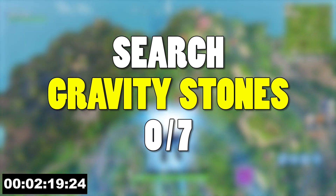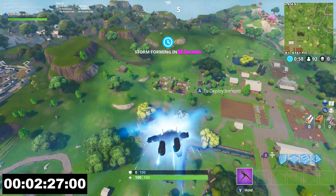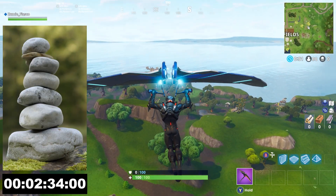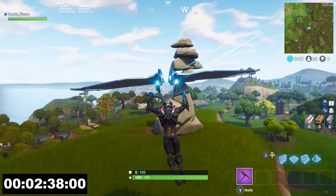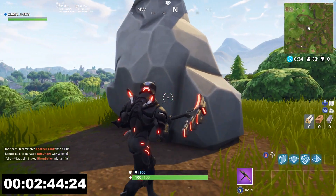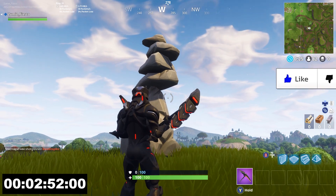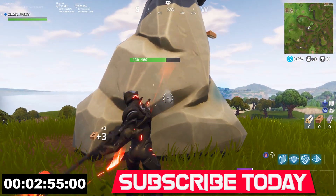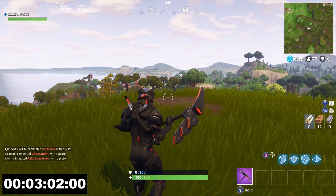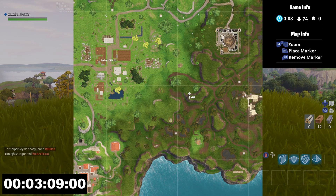Challenge number 4 this week is search gravity stones and you need to search 7 total. When I first heard gravity stones I immediately thought of hop rocks, but when I searched gravity stones on Google I found an image and immediately remembered a location that looked just like it. A gravity stone is a bunch of stones stacked in an offset formation where gravity holds them together like glue — it looks really cool. They're going to need to add a lot more of these in the game for us to search 7 total. As soon as I figure out where all 7 are located I will be pinning a comment below with a link to an image showing every single location.